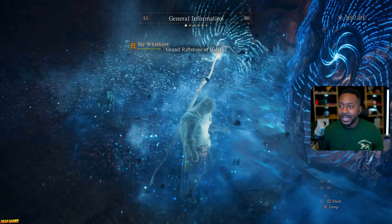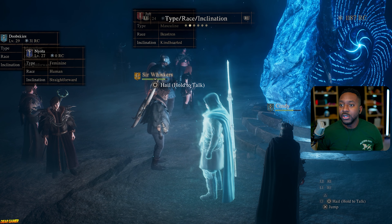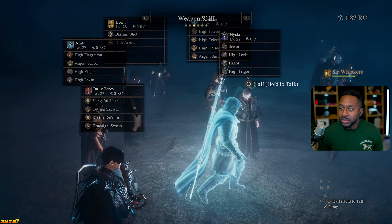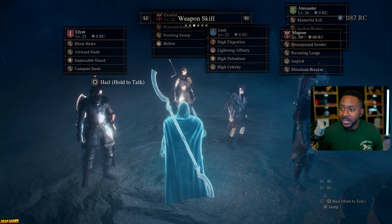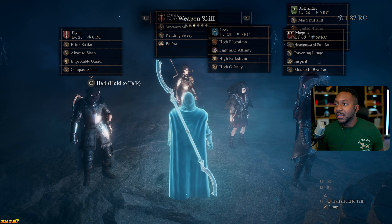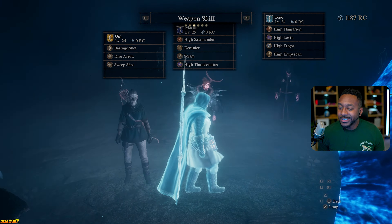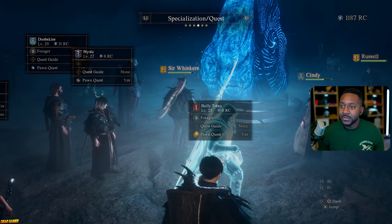When picking pawns in the rift, press R1 to filter what you're looking for. Say I want a mage — instead of going through every single one, I can filter by skill, like lightning affinity. This pawn is level 23 and I'm level 28, so that might be a little low. I like to keep my pawns a couple of levels above me so they last a while. Right now I'd probably pick a level 29 or 30 depending on what I'm looking for.